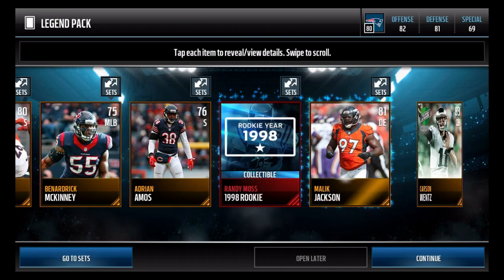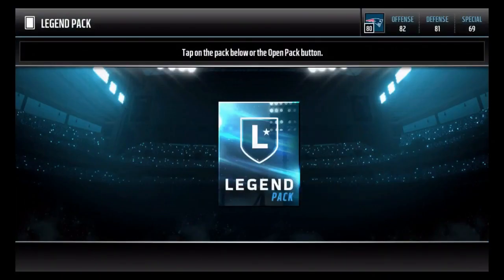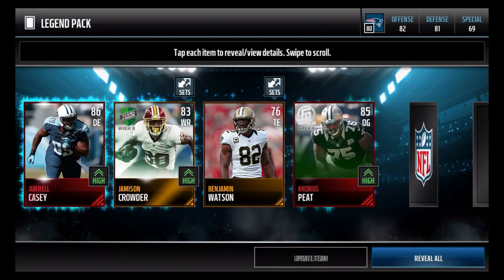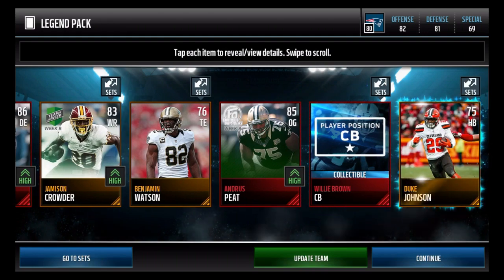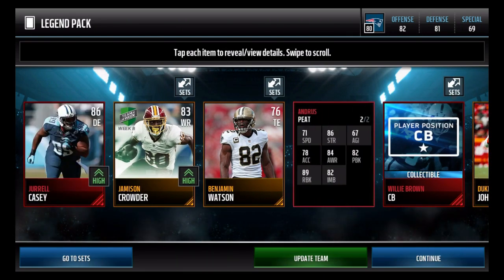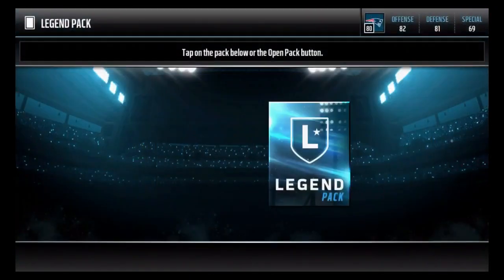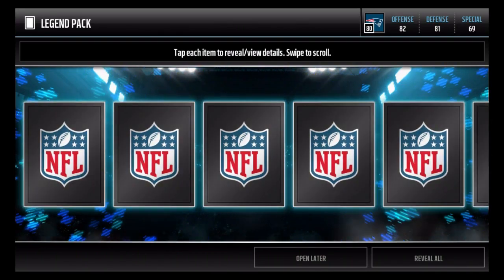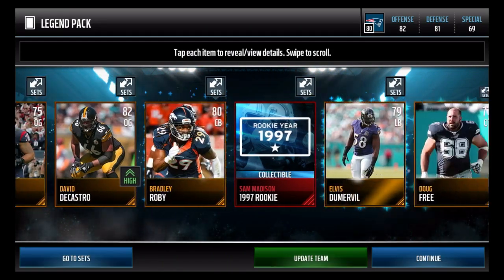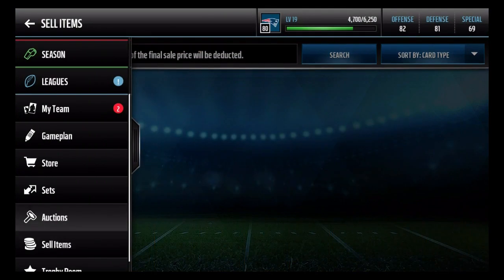We get a Randy Moss collectible, which is one of the newer ones, so that's actually pretty good. I think the other new one today is Buscelli. We had two elites right there — I know a Will Brown collectible. Let's go, nice, two elites right there. That's actually a pretty good pack. We have two elites, a Team of the Week, and we got a Will Brown. Legend packs, I see you. We get a Sam Madison collectible, which I have no idea what that's worth. Honestly, I think this is a pretty successful pack opening.